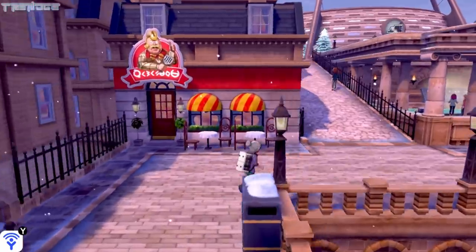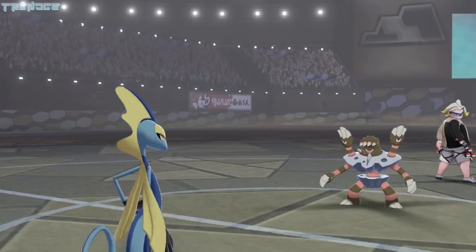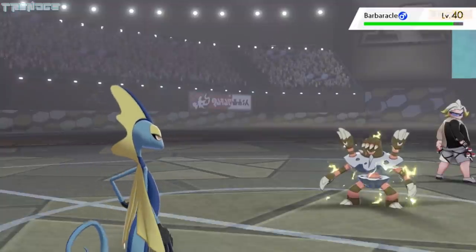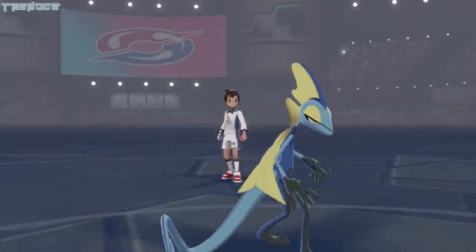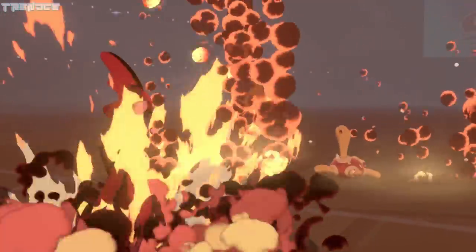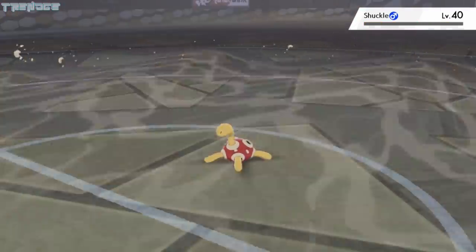Now that Hop has once again been defeated, we head out to Route 8. In the next town of Stow-on-Side, we can challenge the Rock-type gym leader Gordie. We start with Aqua so that Gordie won't gain type advantage. Metronome becomes Lick on the first turn and paralyzes Barbaracle, who starts to use Rock Tomb anyway. We get very lucky on our next two turns and use Pollen Puff and Bolt Beak. Gordie sends out Shuckle next, who gets hit by Eruption on the first turn but gets taken out by Muddy Water on the next.